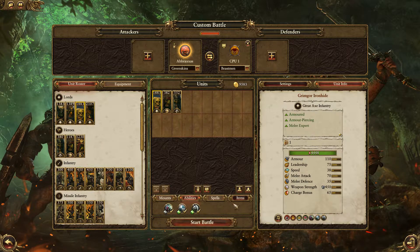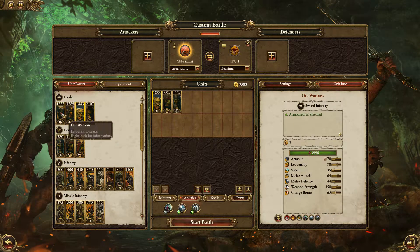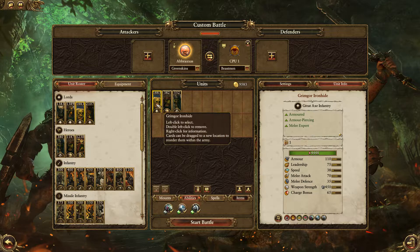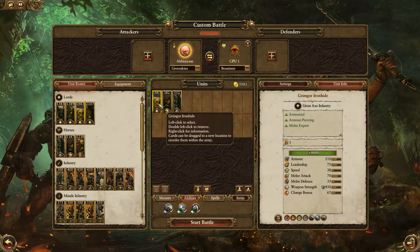So Grimgor gives you 450 weapon strength, a 65 charge bonus, and 110 armor. A normal warboss only gets 70 armor, but you still get 450 weapon strength. The charge bonus is essentially the same — this warboss has 70 melee attack versus 64 on Grimgor, and 35 speed versus 38. Leadership is 75 versus 70. The stats are very, very similar, but Grimgor costs about 50% more. That's a lot more gold for very comparable performance.